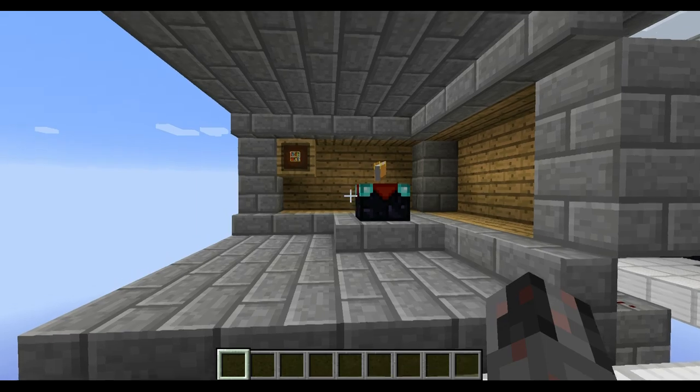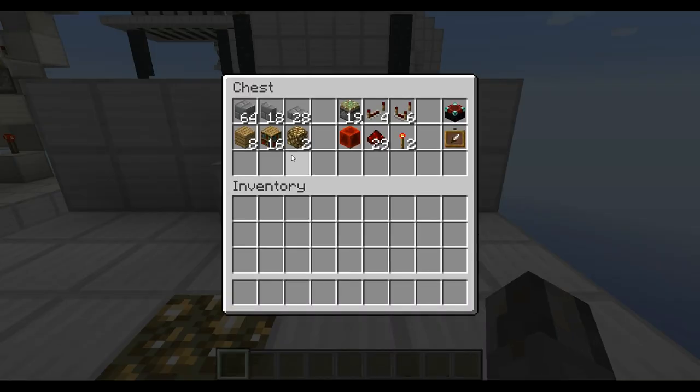So what will you need if you want to build this little enchanting station? You need a couple of building blocks — in my case I'm using stone bricks — then 18 stairs, 28 slabs, 8 oak wood planks for the looks, then 16 bookshelves (actually you only need 15 and I'm putting another one in the item frame). Then you will need two glowstone blocks. For redstone you need 19 sticky pistons, four redstone repeaters, six comparators, one block of redstone, 29 redstone dust, two stone torches, and for special blocks of course you need an enchanting table and an item frame.